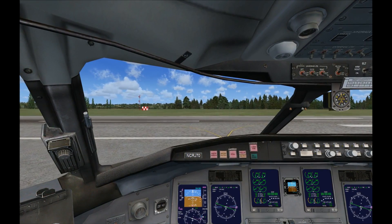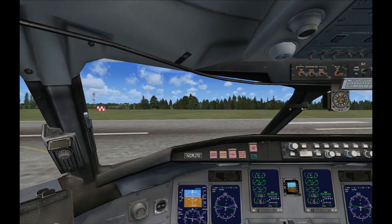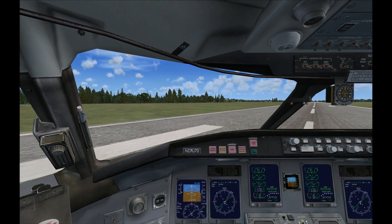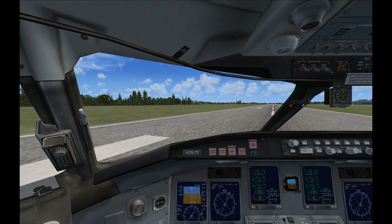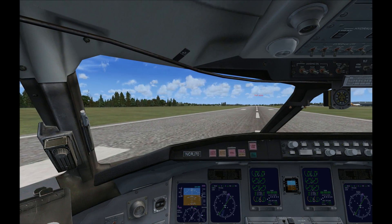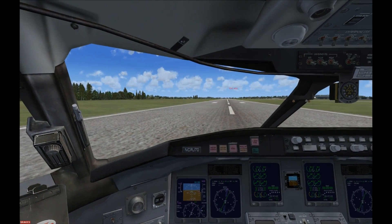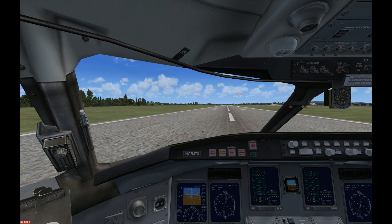Before we take off, you'll control the aircraft and I'll handle the radios. I'll call out 80 knots, V1, rotate, and V2. When I say rotate, gently pull back on the stick to raise the nose to 15 degrees nose up on the primary flight display. I'll tell you to retract the landing gear once we're climbing. Once we reach 1,000 feet above the runway I'll tell you to pitch down to 10 degrees nose up and raise the flaps so we can accelerate. This is a lot of information.